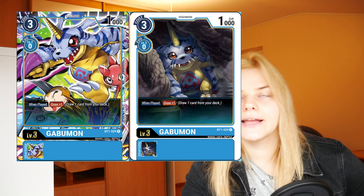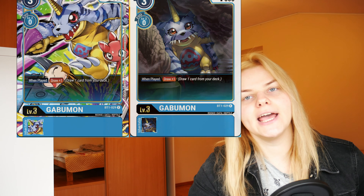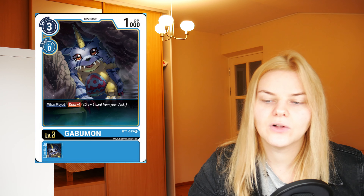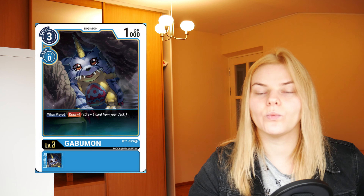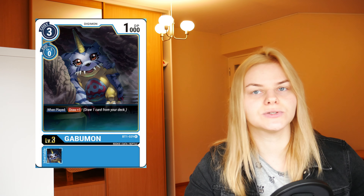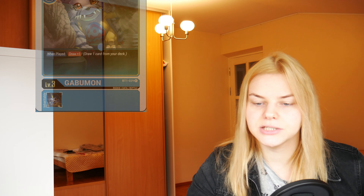Moving to level 3 Digimons, we have Gabumon. The Gabumon full art can be obtained from the pre-release event in November if you buy 12 Digimon booster packs — you'll get a dash pack from which you can pull your Gabumon. Gabumon costs 3 to play, 0 to evolve, and has only 1000 power, but it has a very strong ability: when this card is played, you get to draw one card. Drawing cards gives you a lot of options and advantage against your opponent.